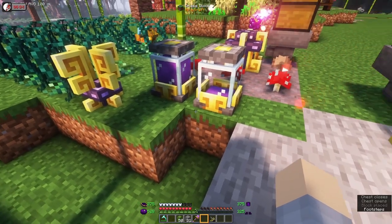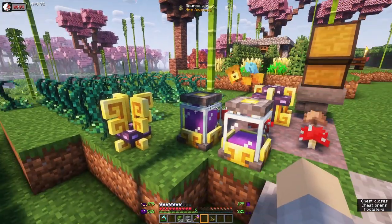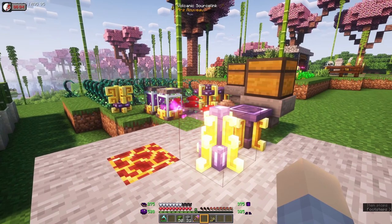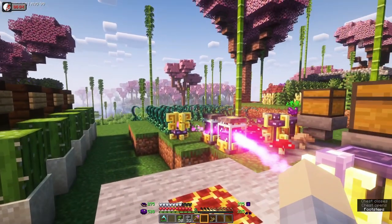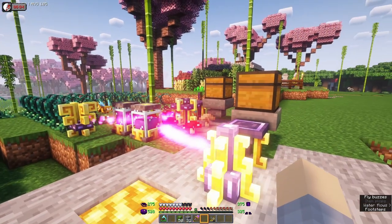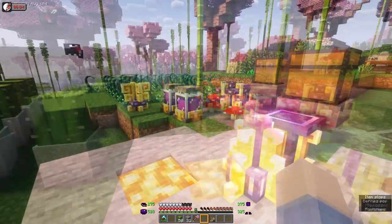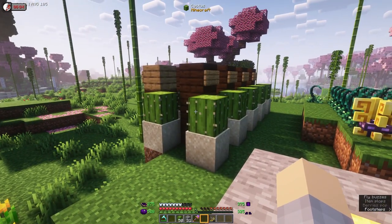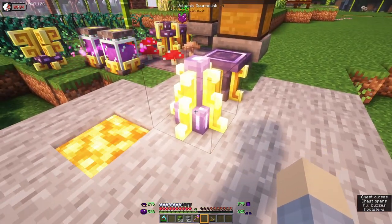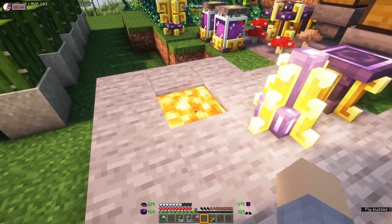We'll put another Source jar down because we're generating all kinds of Source right now. There you have it: regular crops, Starbuncle with Source berries, double dipping by putting the Source berries through the mycelial Source link, cactus growing constantly from the vanilla cactus farm, and volcanic Source link. See — it turned into lava now. The last step is it's going to create a lava lily on top.